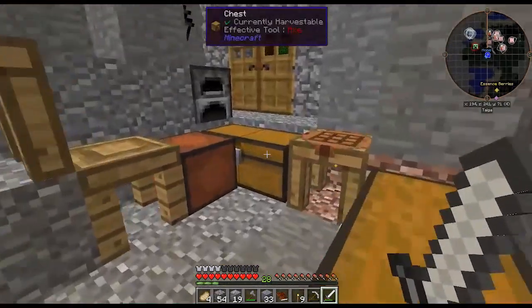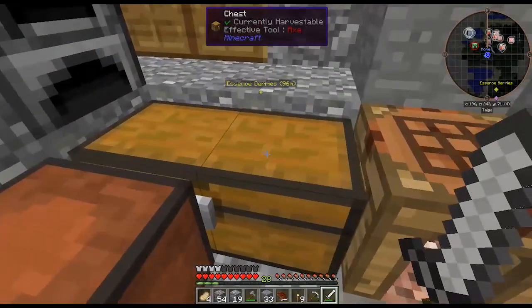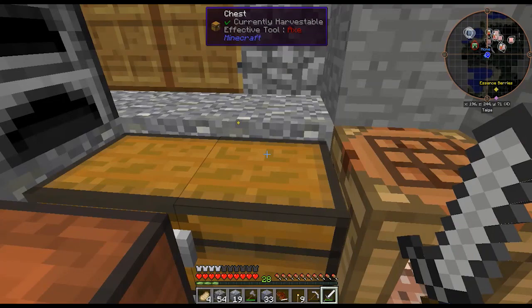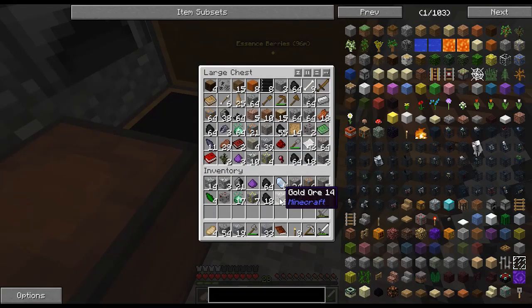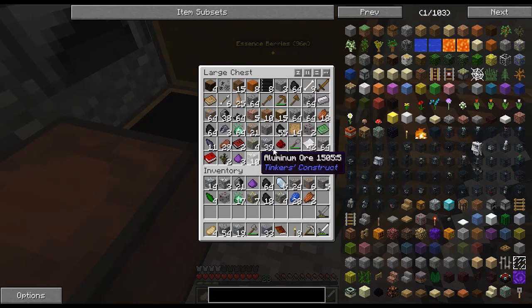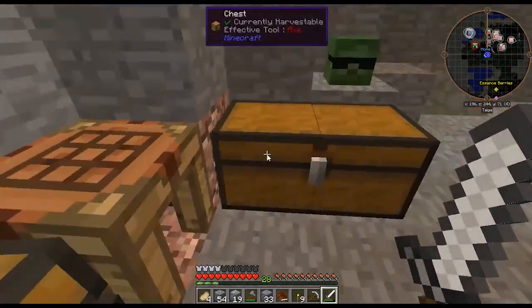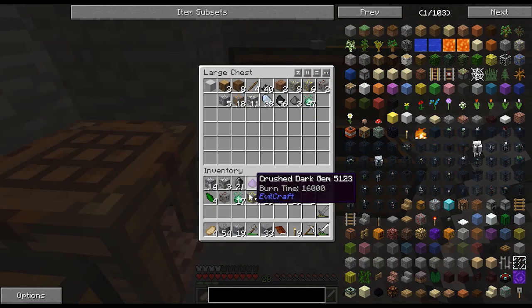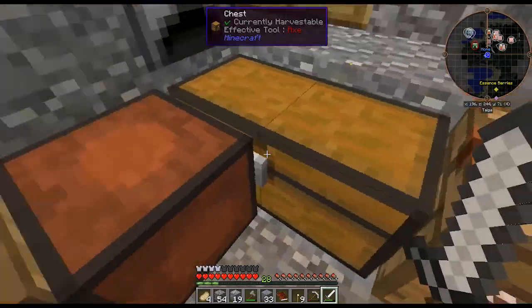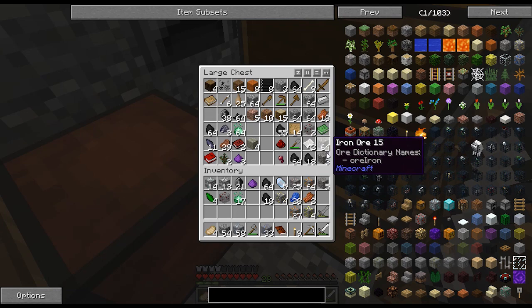I've also expanded our storage situation — I haven't really expanded the base, we've just been placing down storage everywhere. But hopefully we should be able to fix that soon. Here you can see all of our resources we've gathered: many stacks of coal, a bunch of tin ore, some aluminum, some yellowite, a lot of iron, and even more resources in this chest. This is in addition to everything we have in our inventory.